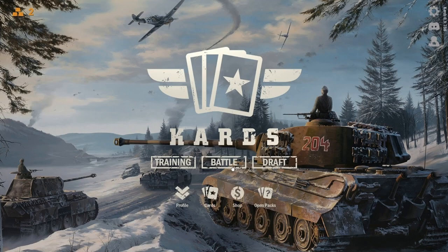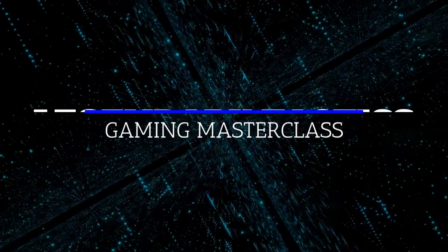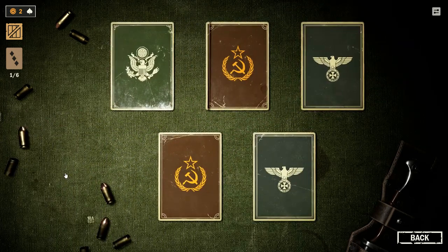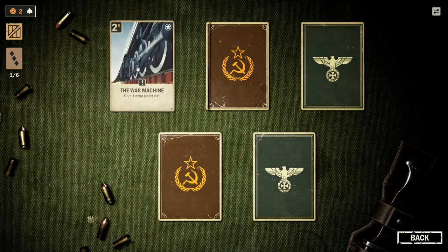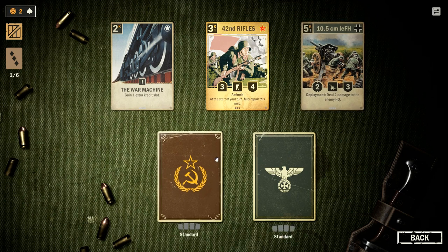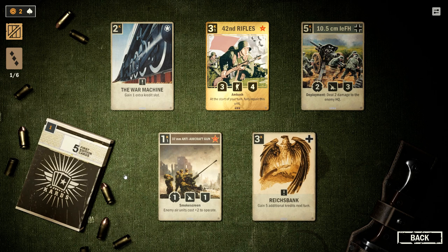Drafting your own custom deck is one of the best game mechanics. I'm going to put together my first deck and play it against a real opponent here today on Legendary Tactics. The card drafting mechanic in games like Hearthstone, Magic, or Netrunner — designing your own deck — is really probably the most fun part and allows you to get creative finding combos and all that sort of thing.